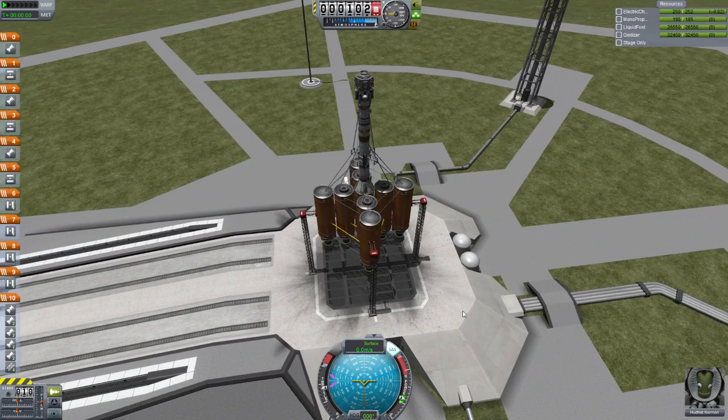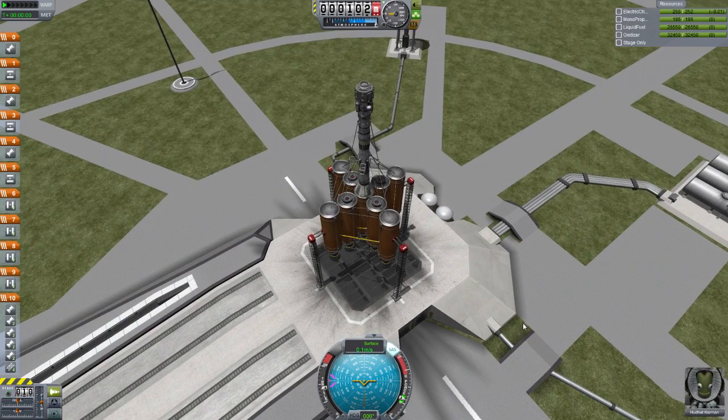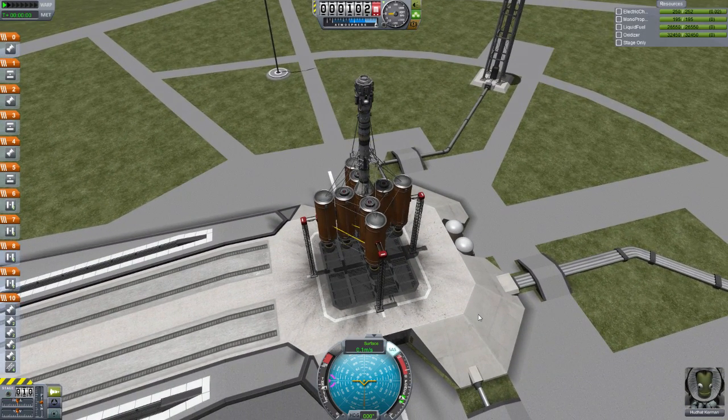All right, last piece of the puzzle. Here is the Gilly Lander. It's pretty simple — tried to make it small and minimal. 5, 4, 3, 2, 1, GO!